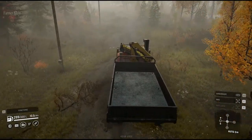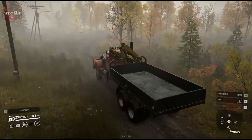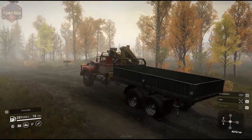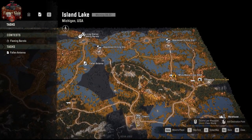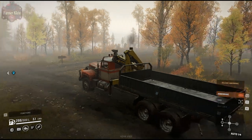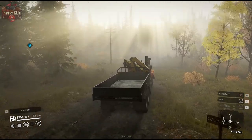Hey guys, and welcome back to SnowRunner. We're on our just about done Island Lake map. We've got the White Star, but we have slightly reconfigured it from the last time you've probably seen it. We've got the sideboard trailer and the crane, because we need to head over here and pick up a container that is out in the middle of nowhere and deliver it up in the hills to an antenna.